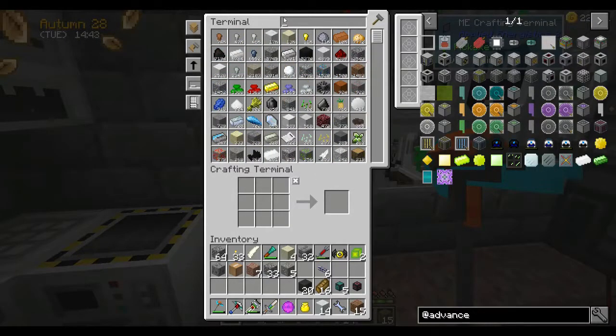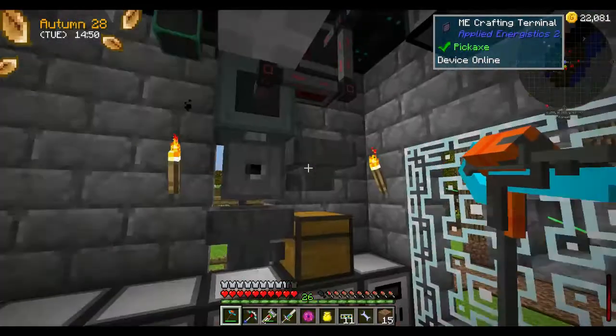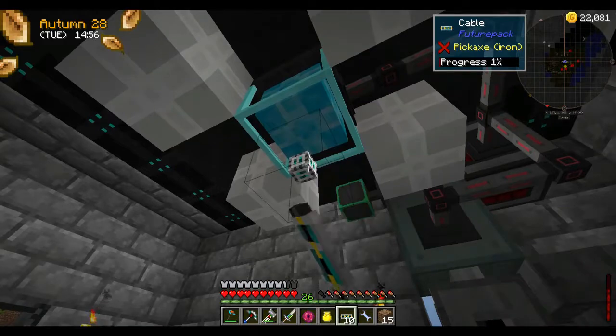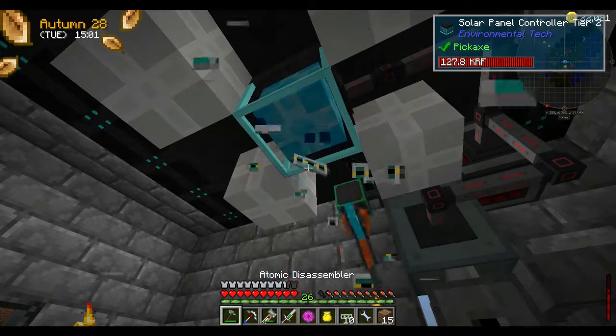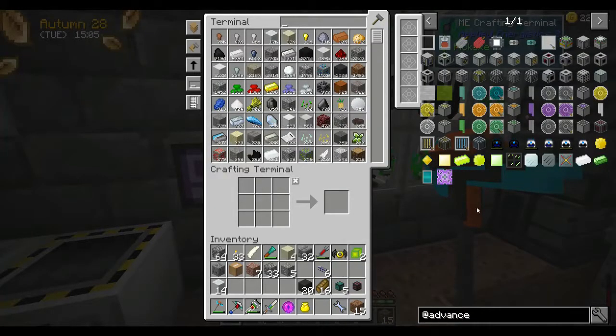FuturePak has some cables — it was something that I unlocked during my research. There are these FuturePak cables but I don't know if they transmit RF. Doesn't seem to. I think they're just for neon energy. Thought I'd give it a look.